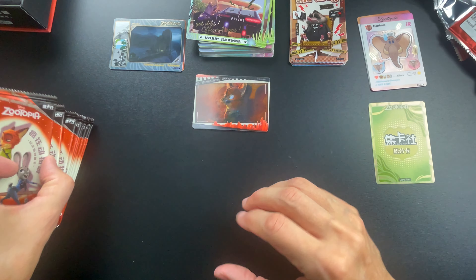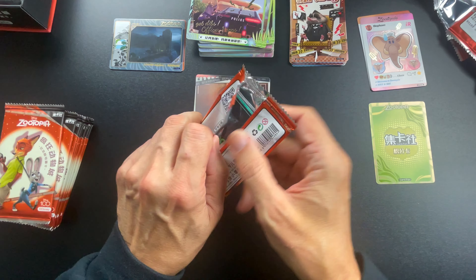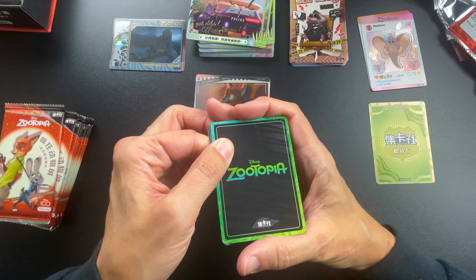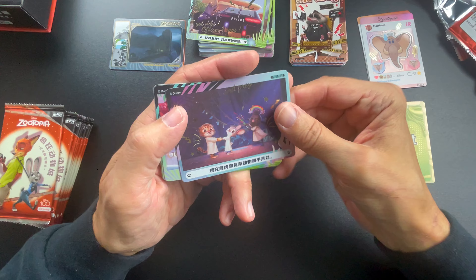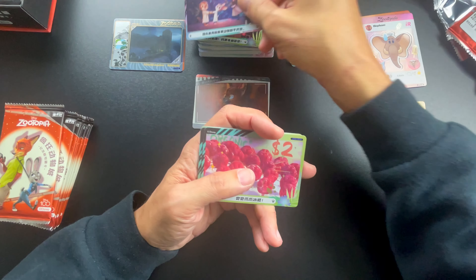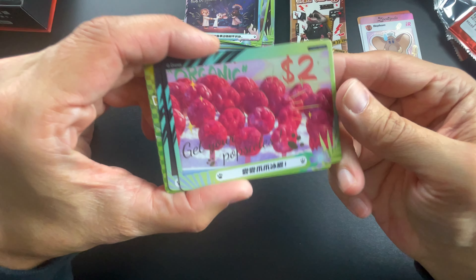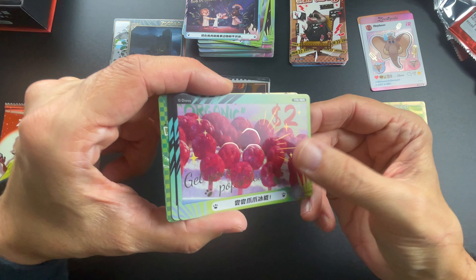The funny grading ratings on these cards are like 'super duper rare' or other funny sayings, rather than just 'rare.' Oh my gosh — we have a third or fourth one of that card already. That's not cool. This is a cute scene too — actually the whole movie is really good. 'Get your popsicles.'